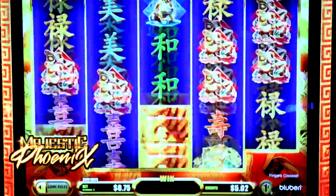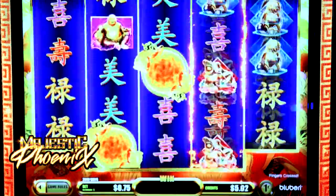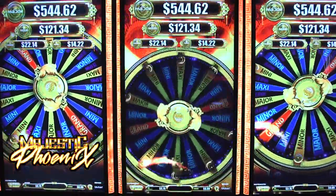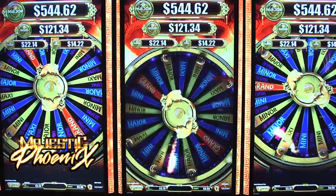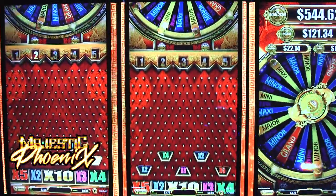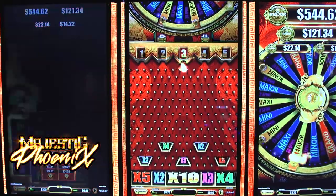Trigger three or more of the scatter symbol and you can activate a wheel bonus to hit jackpots, free spins, and a chance to win big on the Wall of Fortune. With the Wall of Fortune, the amount you won on the wheel bonus could be multiplied from 2 to 10 times.